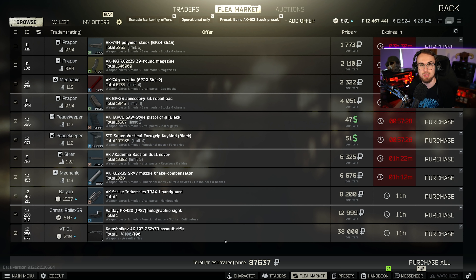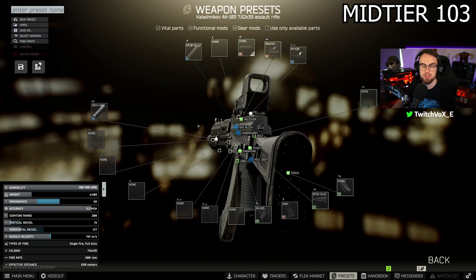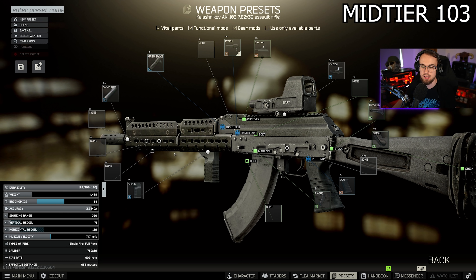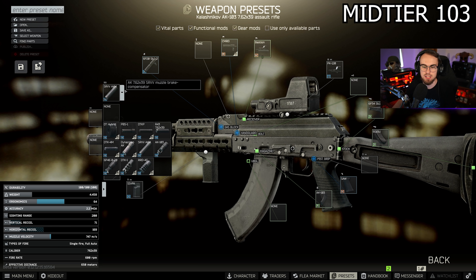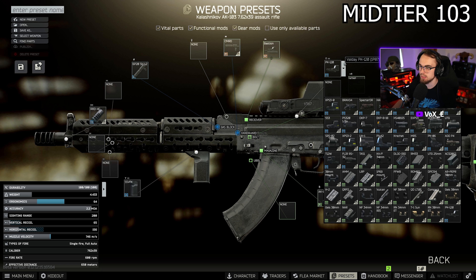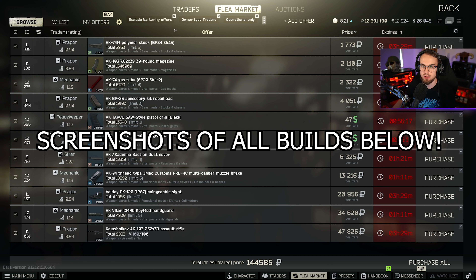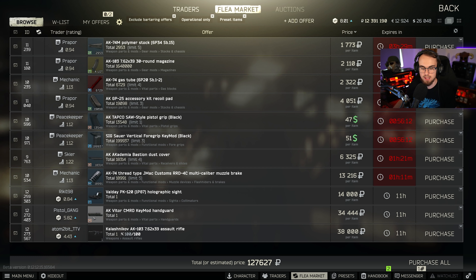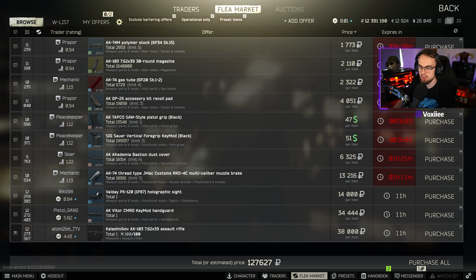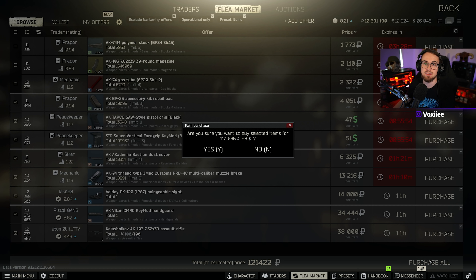If you've got a little bit of extra money, you can take this build to the next step using the CMRD handguard — it's weirdly cheap now since it used to be meta. We can still use the Sig Sauer grip on it without worrying about a mount. If you can afford it and have traders unlocked, add the JMAC as well. The CMRD runs around 34,000 rubles — that's negative 4% recoil, plus 10 ergo, and it helps with heat and cooling. This entire upgraded build comes to around 120,000 rubles for a 103 with much better stats.